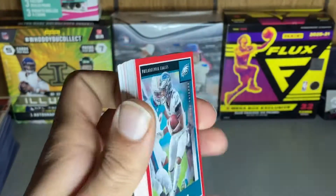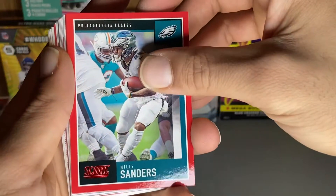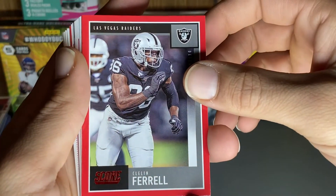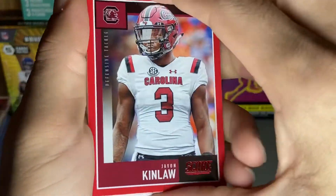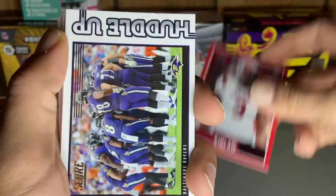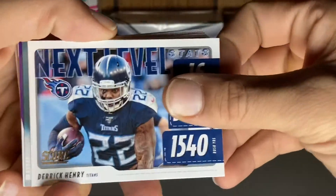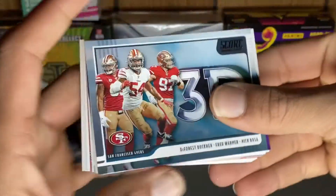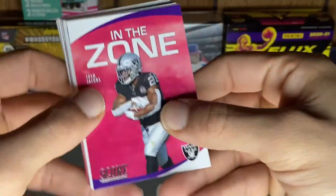Alright, to our reds — let's see what we can get. Miles Sanders, Cleveland Farrell, and we got Javon Kinlaw. Samantha Ravens Derrick Henry, Niners, another Josh Jacobs.